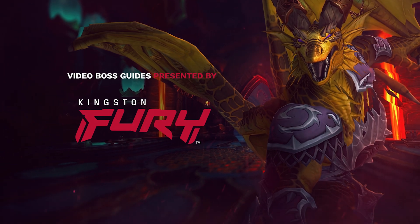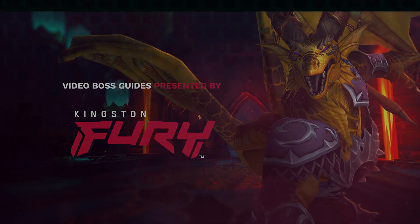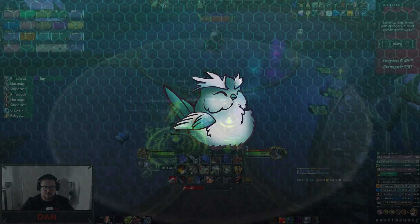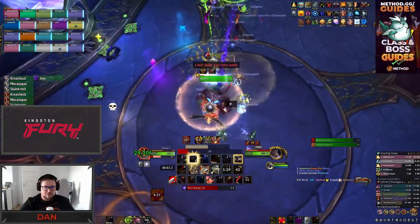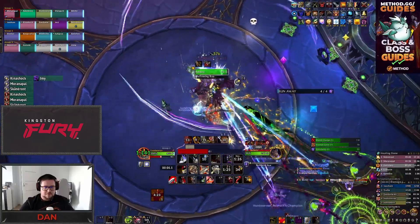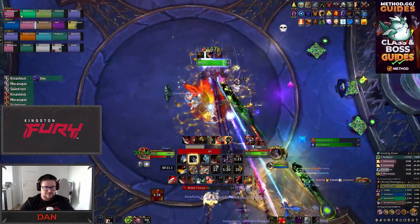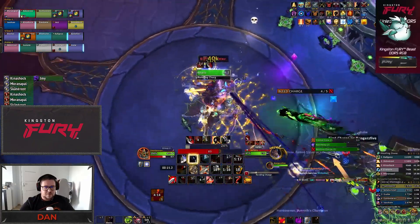Hello everyone and welcome back to the next installment of our 10.1 Raid Guides, proudly presented by Kingston Fury. This is Crazy Puck for Method, and today we'll show you how to defeat the Forgotten Experiments encounter in Mythic Aberrus. For all of our Mythic videos, we'll assume you know the fight and its mechanics on heroic difficulty. These videos will show you the Mythic mechanics and focus on the strategy to defeat the Mythic version of the encounter. If you need a refresher on any of the baseline heroic abilities, check out the heroic guide for the encounter on our channel.